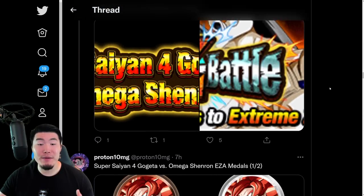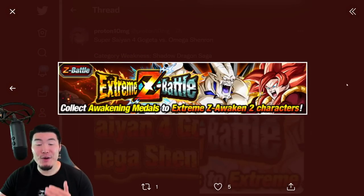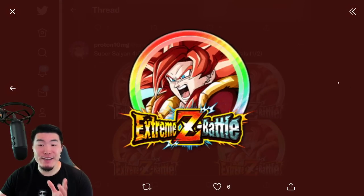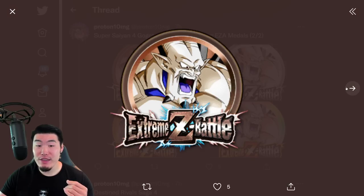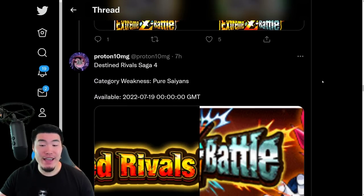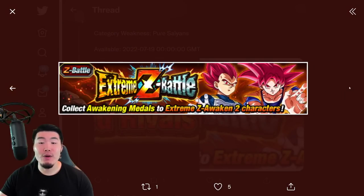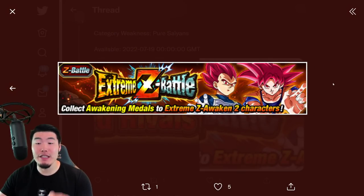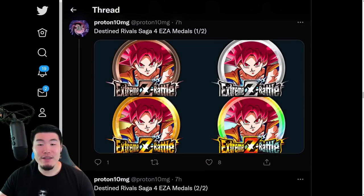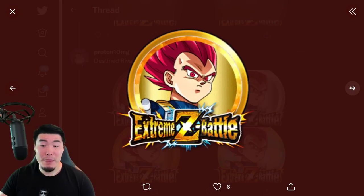From there, we have some really big EZA battles for the EZA of Super Saiyan 4 Gogeta and Omega Shenron. These are the EZA medals for the TEQ Super Saiyan 4 Gogeta. And then we have the EZA medals for the PHY Omega Shenron — the original category leads for the game. And then we also have another EZA battle event, Destined Rivals Saga 4, for the Super Saiyan God Goku and the Super Saiyan God Vegeta — specifically the TEQ Super Saiyan God Goku and the STR Super Saiyan God Vegeta, along with their EZA medals for both Goku and Vegeta.